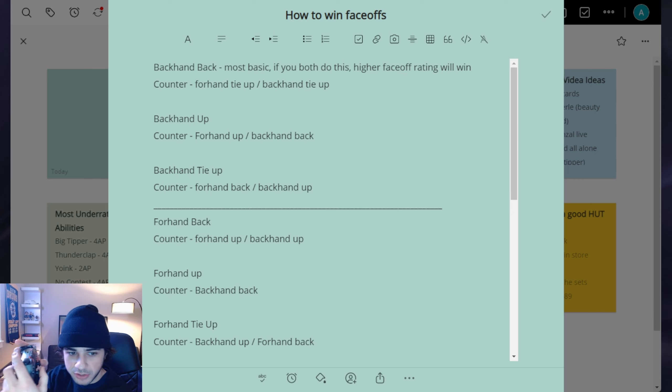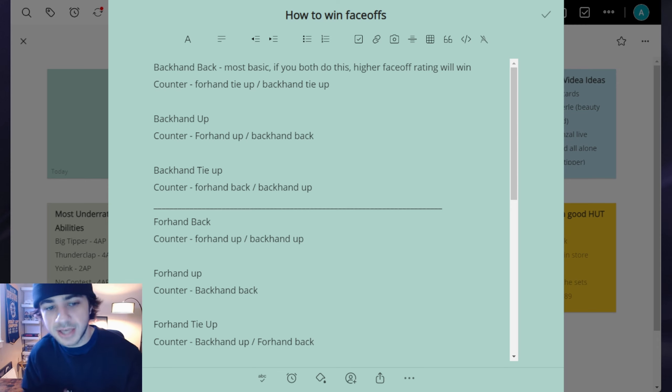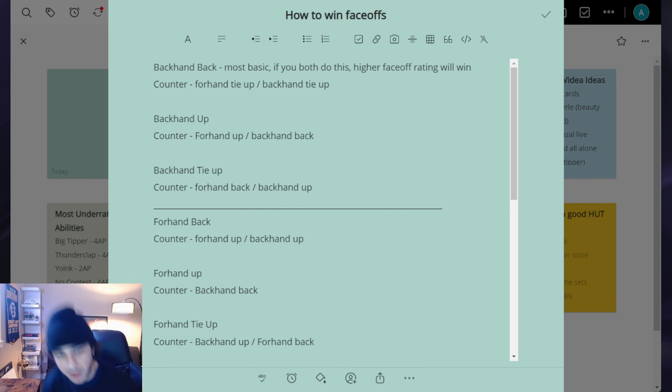Backhand back can be countered by doing a forehand tie-up or a backhand tie-up. A tie-up is basically when you line up for the face-off and instead of moving the right stick, you move the left stick up as if you're going to skate forward. This makes your player initiate a tie-up animation where he'll skate into the center and kind of tie him up. I'll show you the backhand tie-up — you line up backhand and then left stick forward. He'll skate into the player, allowing your winger to come pick up the puck. It's a really good cheese play in the offensive zone — the winger scoops up the puck and gets basically a perfect shot on goal.